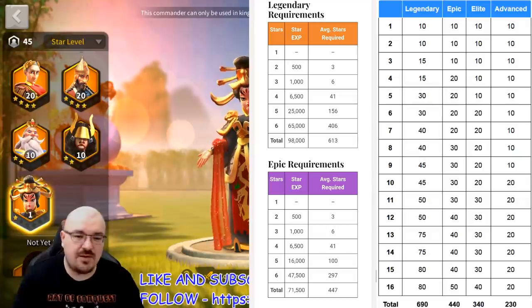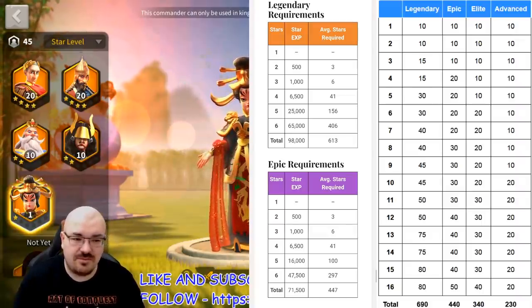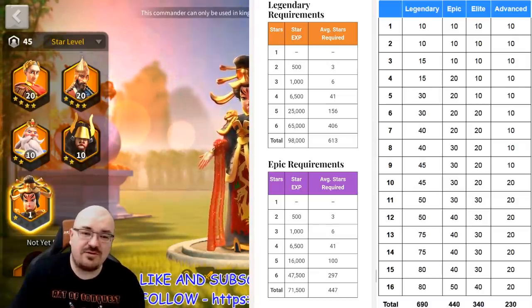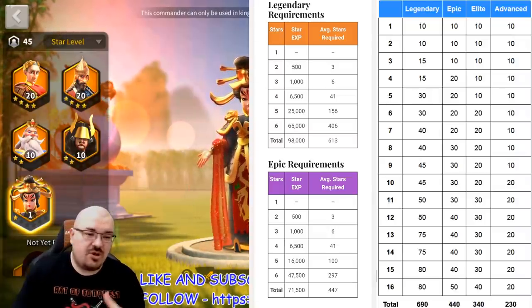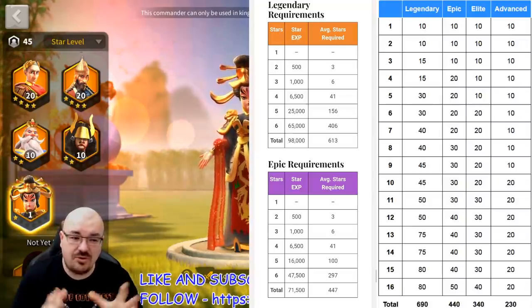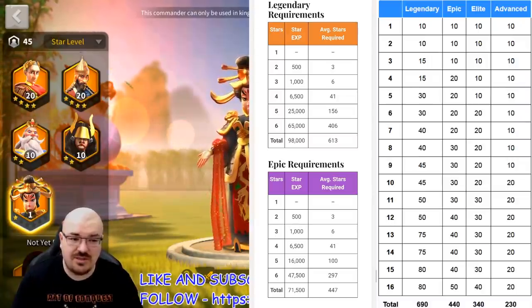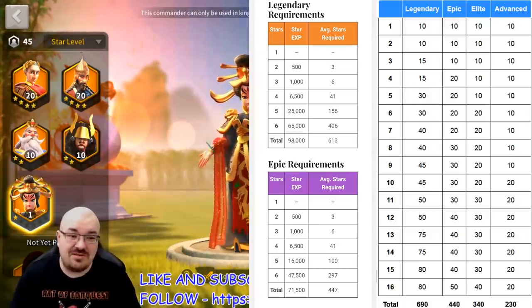Before we go any further, you want to know approximately the stars you need to max out a legendary in terms of stars, and the sculptures needed to max out a legendary. In this picture it says approximately 406 stars. On my live stream I actually six-starred Attila and it took me 384 stars, so it depends on your luck.